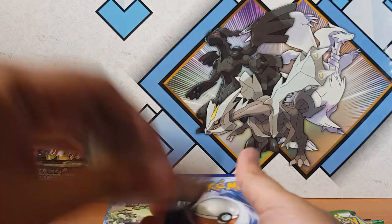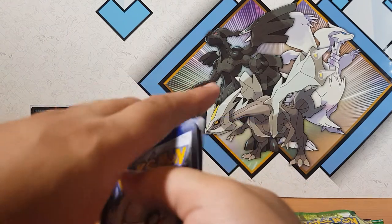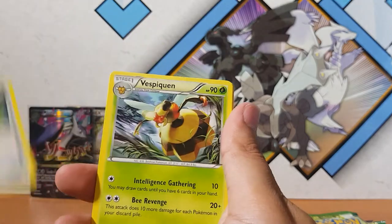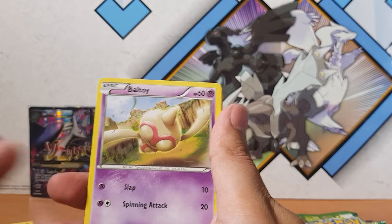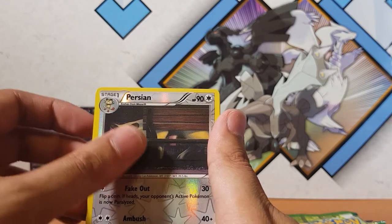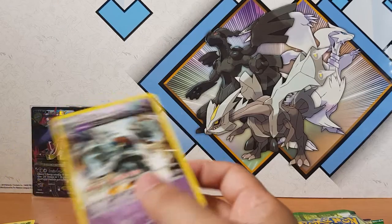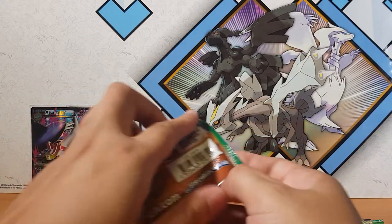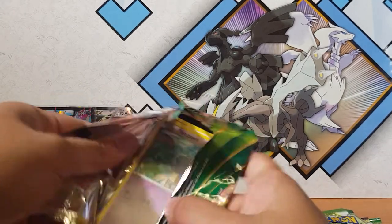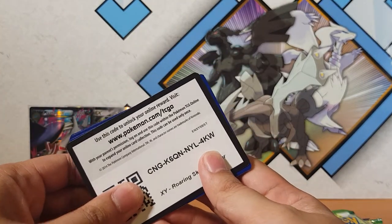I'm actually thinking of buying all of them now - all the tins from the store. If the pulls keep coming... Spirit Link, Bonsly, Baltoy, Golurk, Relicanth, Persian again. And a non-holo Golurk for the rare - that's a bit of a shame. But whatever, look at those two at the back there. So far I think this was the Jolteon pack... trash.